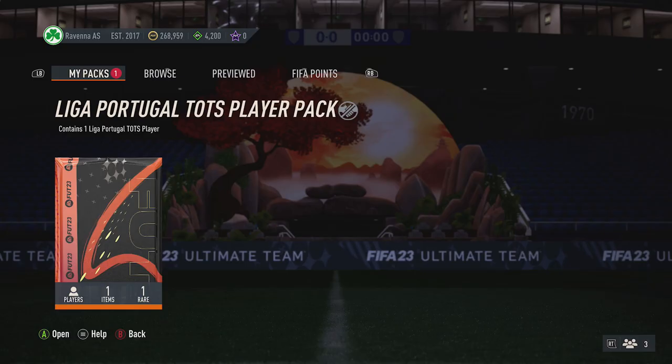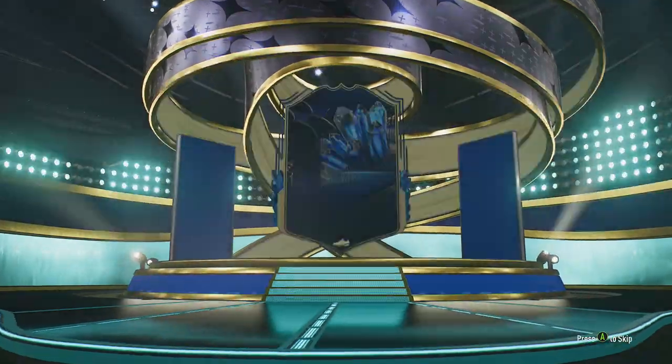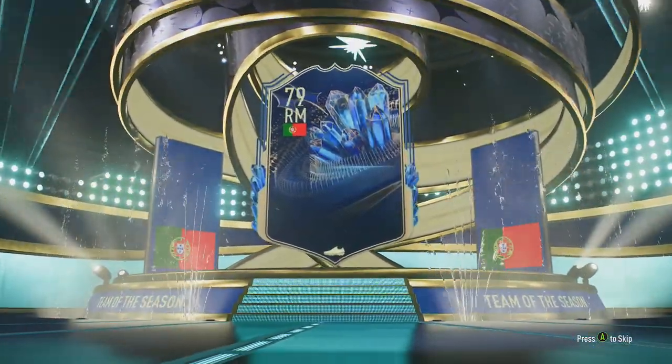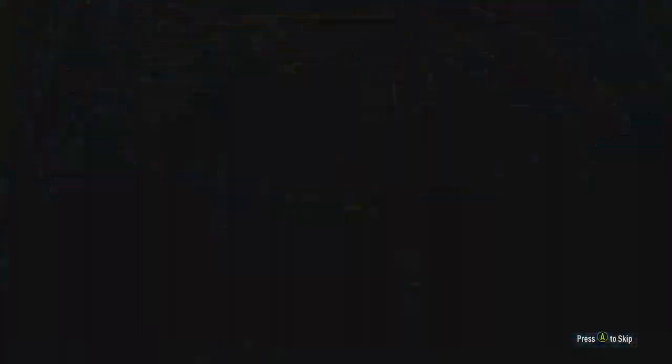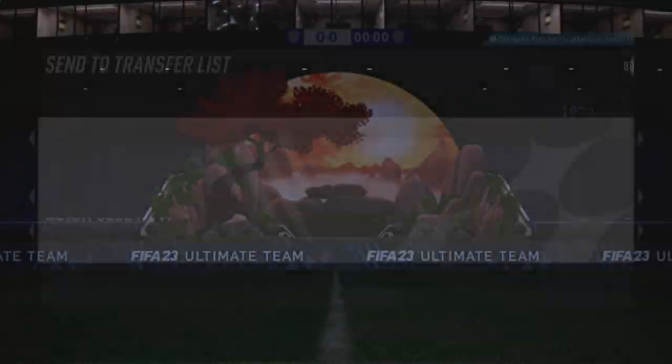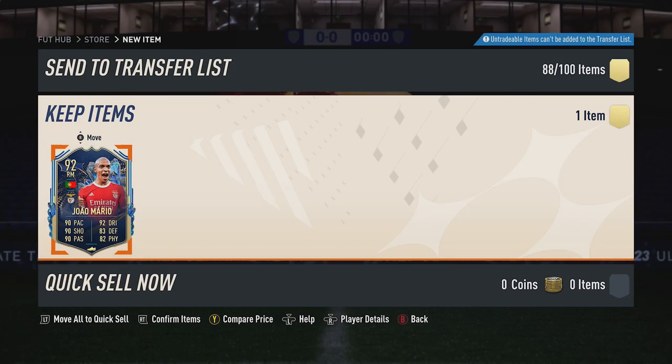I'm going to jump into the pack right now. Jumping into this pack just here — EA, show me someone new please for this pack. What country are you going to get? Portugal just there, right mid. Decent card to get just there, so yeah, happy with that for this SBC. So Xiao Mario, 92-rated, not sure how it actually sells for, so similar price to the SBC, but I'll take it.